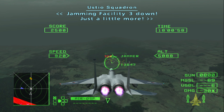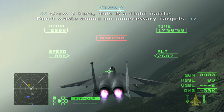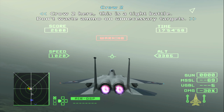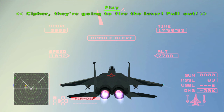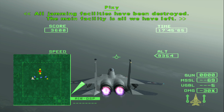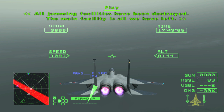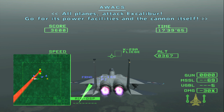Jamming Facility 3 down! Just a little more! Crew 2 here — this is a tight battle! Don't waste fire on unnecessary targets! Cipher, they're gonna fire the laser! Move out! All jamming facilities have been destroyed! The main facility is only left! All planes, attack Excalibur! Target the power facilities and the cannon itself!